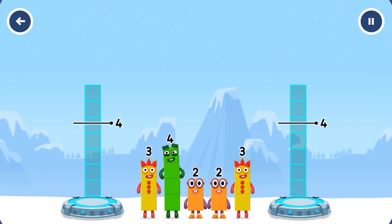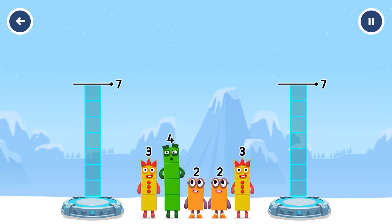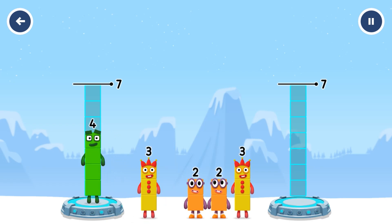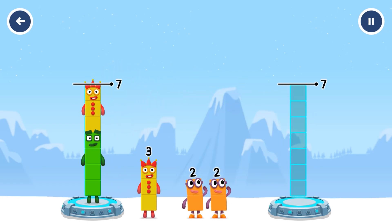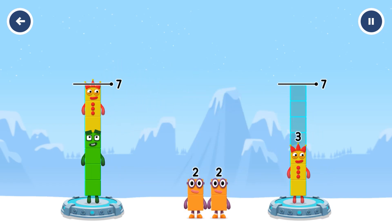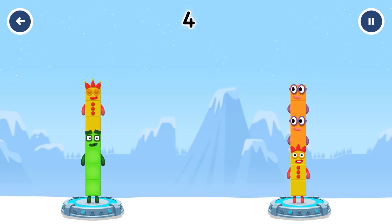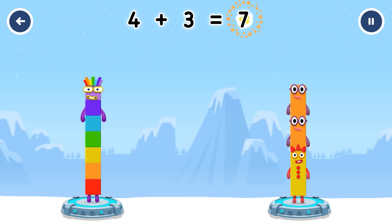Share the number blocks evenly to make two groups of seven. Four, three, three, two, two. You solved it! Four plus three equals seven.